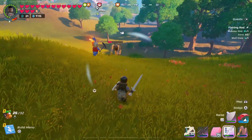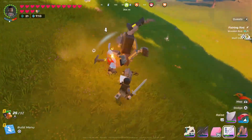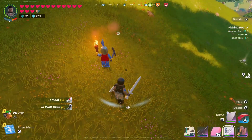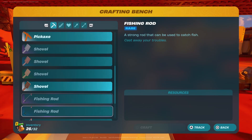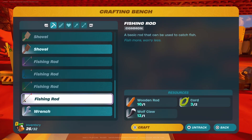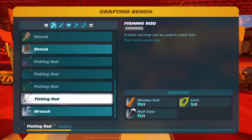Once you get all the supplies, congrats! You can now craft yourself a common fishing rod on the crafting table. Now that you have a fishing rod, all you need to do is find a body of water. You can go to the beach towards the shore, a grassland cave, or my favorite spot — a lake.